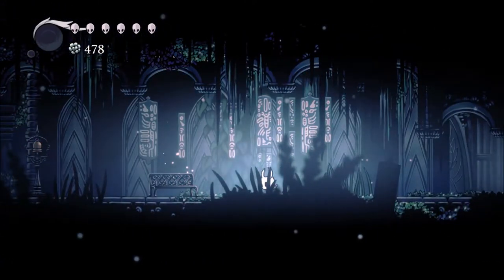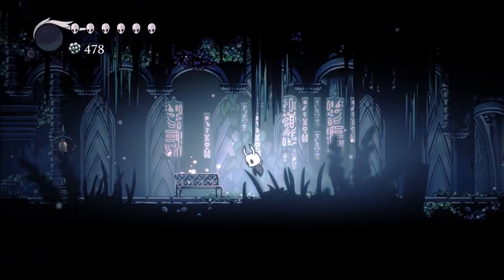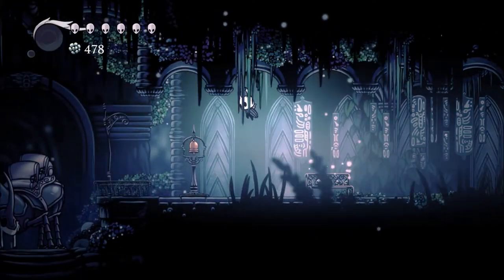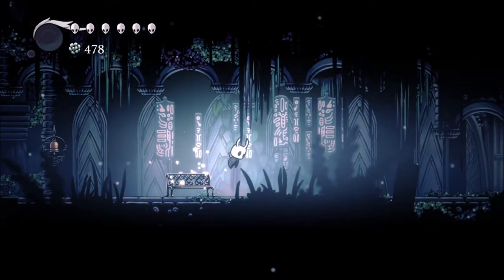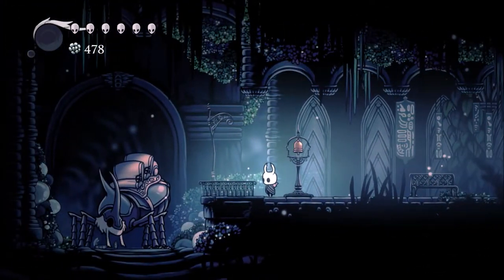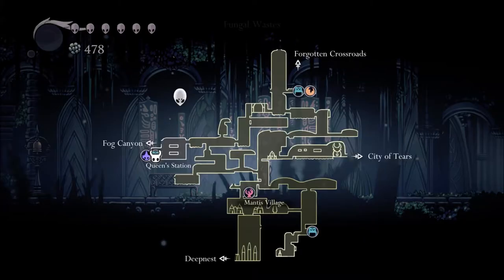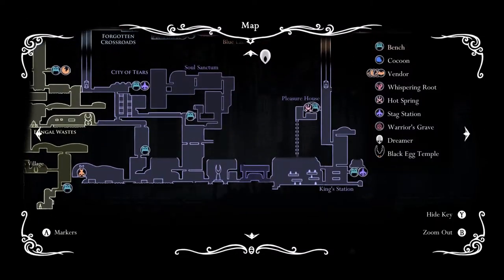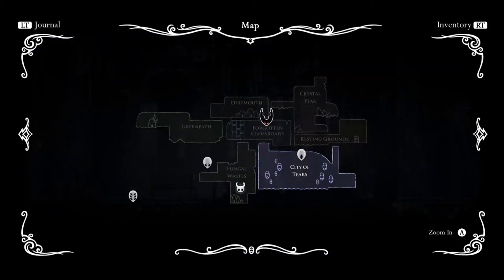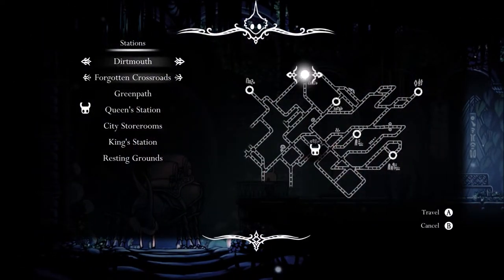Hello everyone, my name is Stealth Jacob and welcome back to Hollow Knight. Today we're gonna work on getting a new item to try and unlock a brand new area. There's an area I want to try and visit. If you look at the map, it's connected to the City of Tears and we need to get an item to be able to go there. The item is located at Dirt Mount, so we'll head over there real quick.